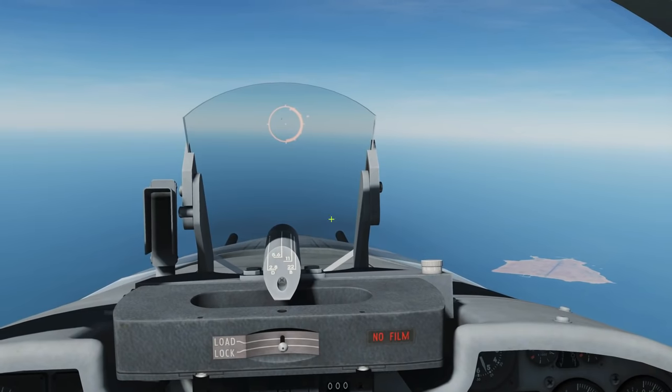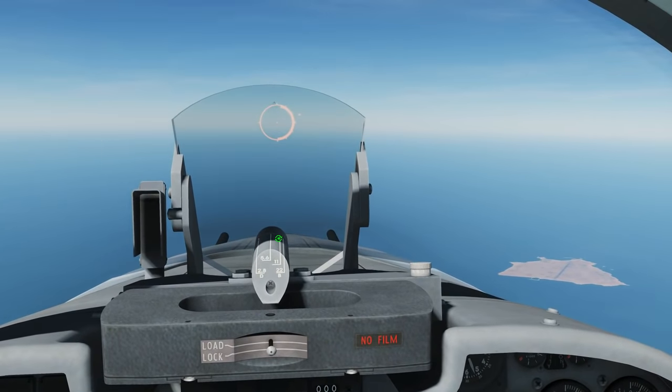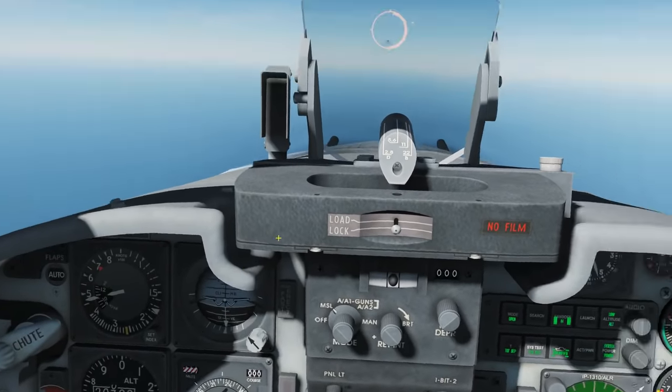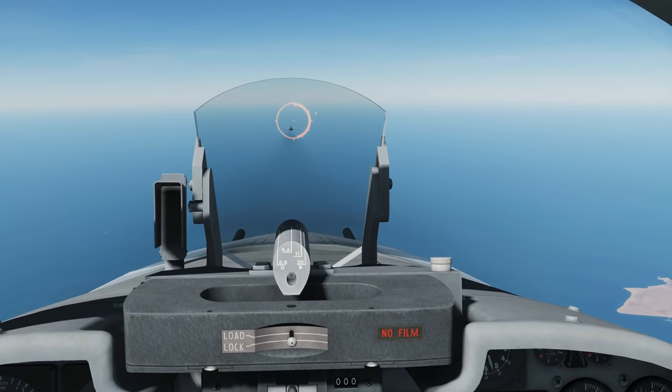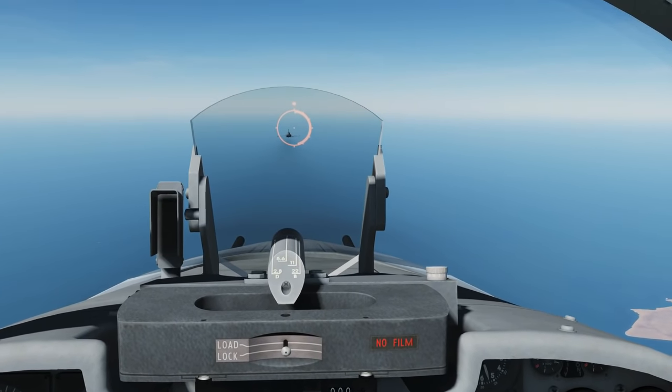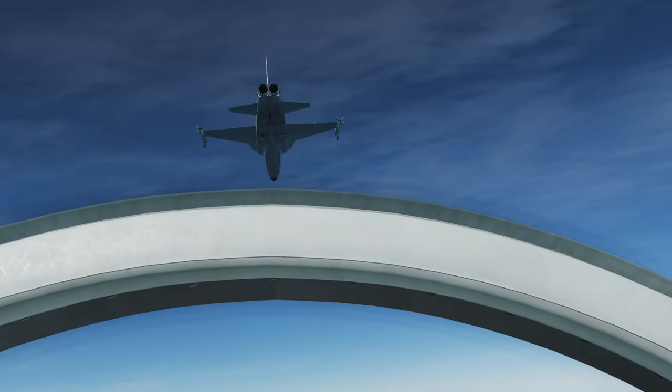We're in range now — we've got our diamond there and our in-range indicator. Let's test out the minimum range. We're going to get close and try not to overshoot. We've got the minimum range marker there. At that point we wouldn't be able to shoot — the missile probably wouldn't track and it wouldn't fuse in time.